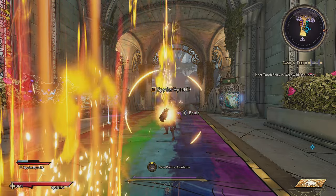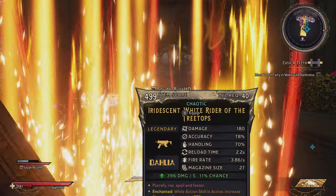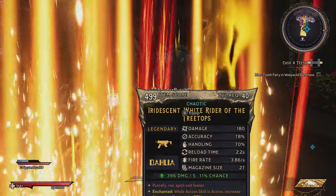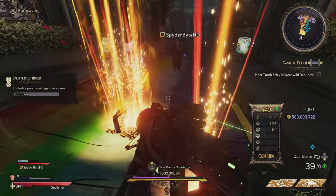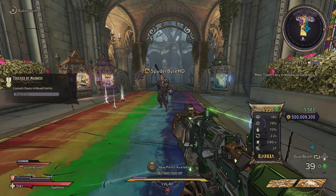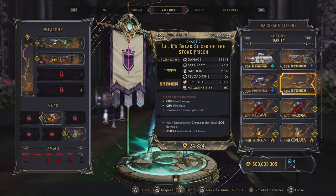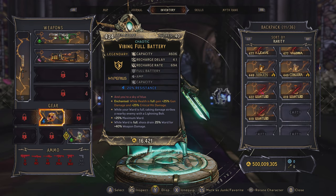I'm going to drop a whole bunch of end game loot for you as well — it took me forever to farm, but I got your back day and night. Depending on the package you choose, you'll have the very best end game content to help you along your journey in Tiny Tina's Wonderlands for the most fun ever. I'm going to show you right here that your Myth Rank is unlocked, and in my inventory you can see I have some legendary, chaotic legendary, and volatile legendary items to share with you.